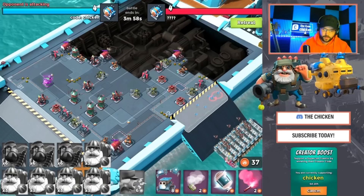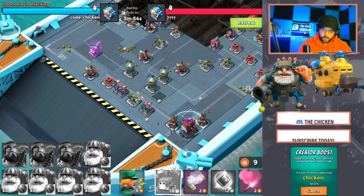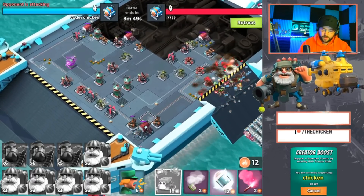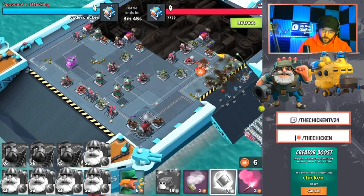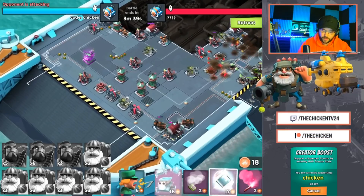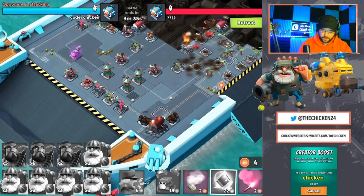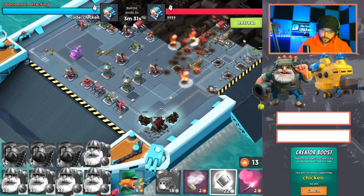Some guys are going like this, just using critters to take down the ERs. You need about three buckets of critters, I would say — or higher-level shocks — because it does get pretty expensive. I think we might be able to do it because these flamethrowers are so close together, but it's going to be very, very close.